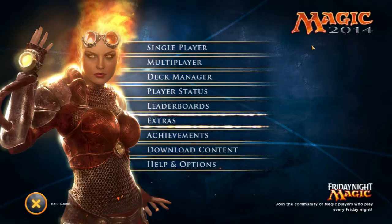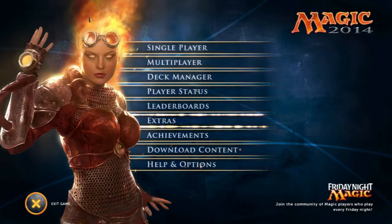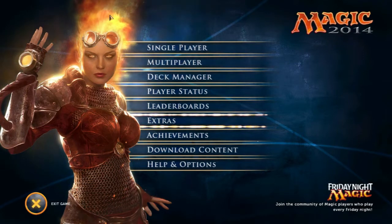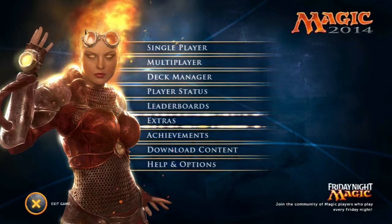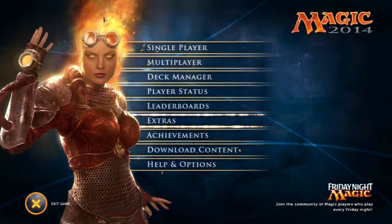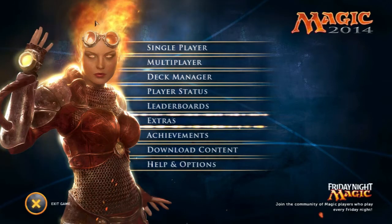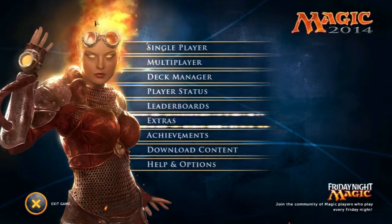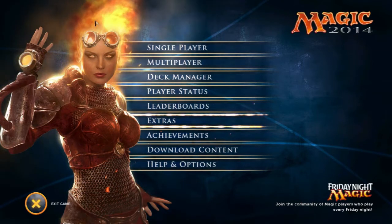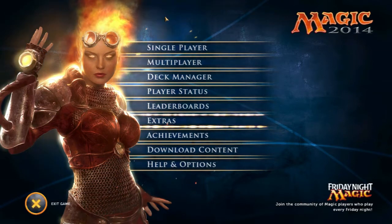Here is the main screen. This here is Chandra, who is the poster girl for this version of Magic, the 2014 edition. You can see she's quite on fire — she's hot stuff. And her deck, which I'll show you, is the starting deck you get, which is a mountains-based deck. What are mountains, you ask? Well, let's get to that now.